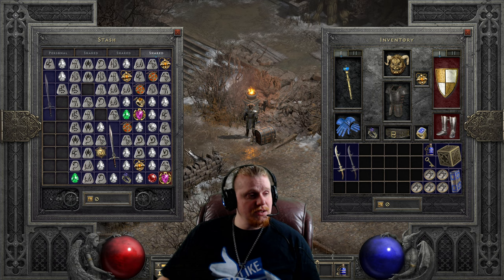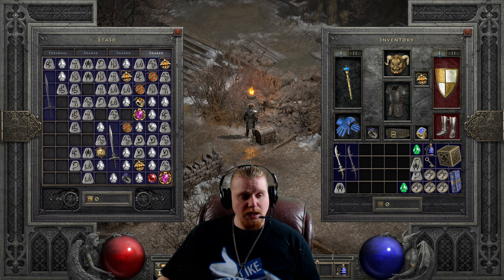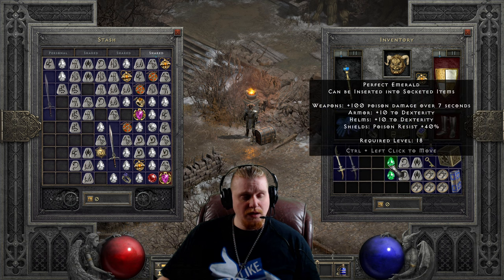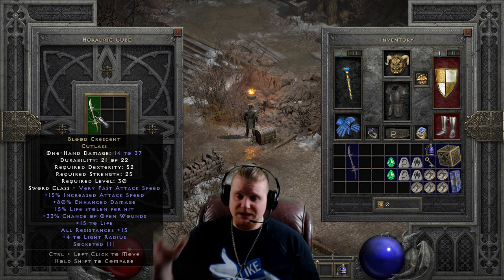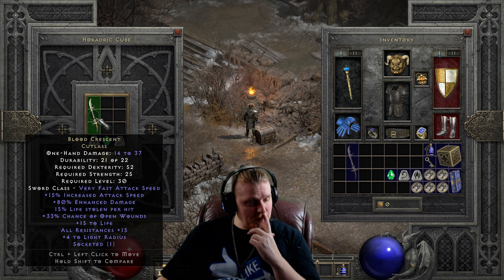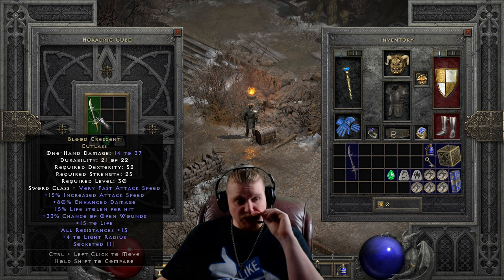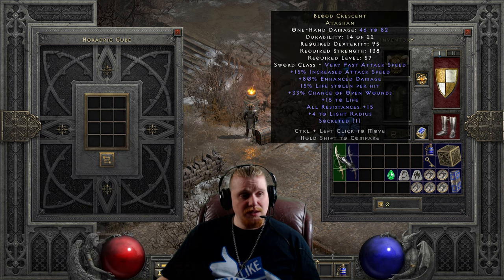Let's upgrade one more time to the Elite version. To do that we're going to need Pul runes, Lum runes, and two more Perfect Emeralds. I don't think this is going to be a good upgrade, but let's do it anyway — that's what this series is about. Sometimes I'm surprised; sometimes I think it'll be terrible and it actually isn't too bad. So Pul, Lum, and Perfect Emerald upgrades the Blood Crescent Cutlass — 14 to 37 damage, 52 Dex, 25 Strength, level 30 — to 46 to 82 damage, 95 Dex, 138 Strength, and level 57. The level requirement didn't go up untenably high, but 46 to 82 is a little too low on damage.